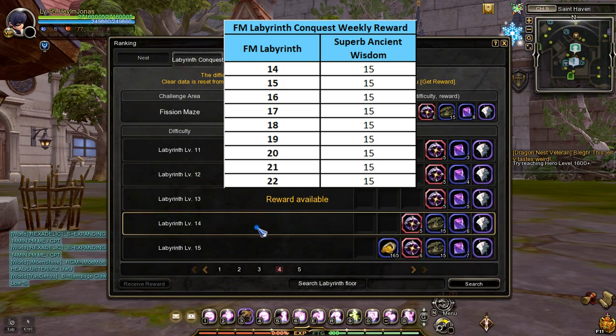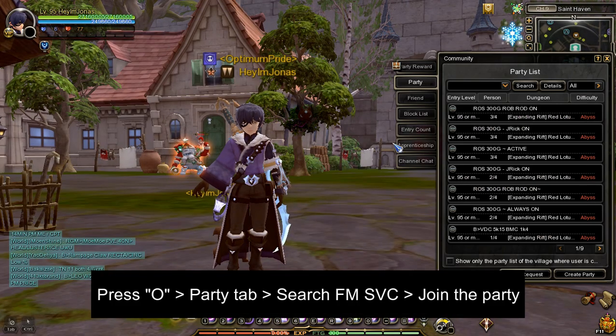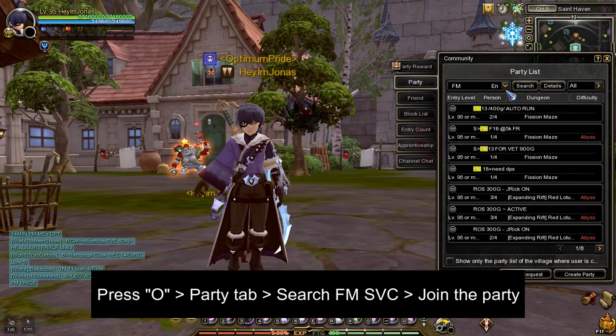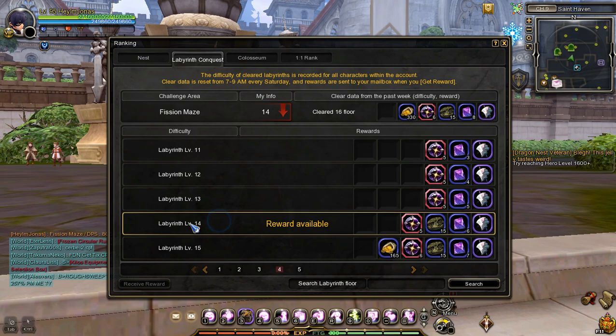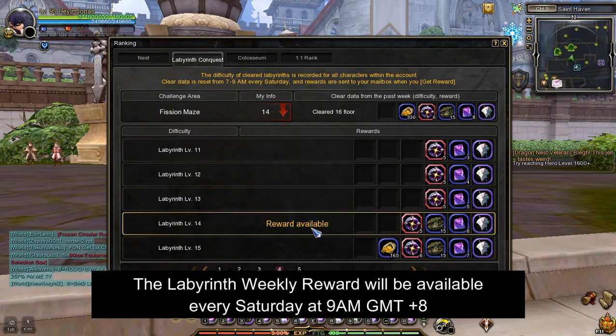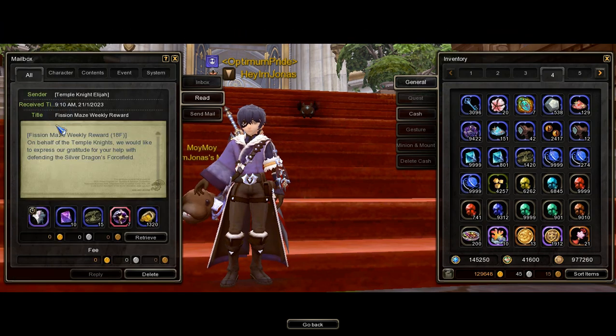If you can't do Fish and Maze at Labyrinth 14 and above, you can buy a Fish and Maze clear service. To find one, press O on your keyboard, then type FM on the search bar, and press Search. By the time this video was recorded, this was the price of Fish and Maze clear service for each Labyrinth difficulty. Once you've cleared Fish and Maze at Labyrinth 14 or above, the rewards for the Labyrinth Conquest are awarded every Saturday at 9am GMT+8. To get the rewards, press the forward slash button on your keyboard, then go to the Labyrinth Conquest tab, then find and click Receive Rewards on the lower left of the window. After clicking the Receive Reward button, the reward is delivered to your mail.